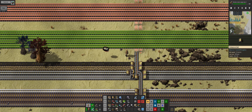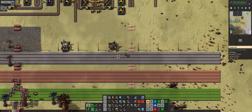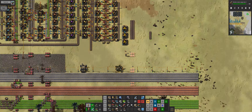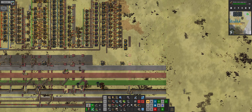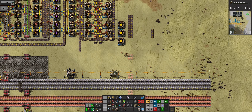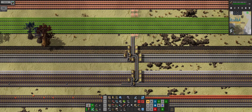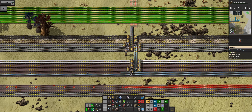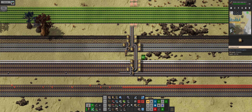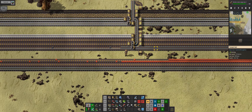We're struggling with these roboports - they are not functioning very well. They are within the construction zone so they'll eventually get built out. On this right hand belt here we want to bring in some more items, going to be a bit of a mess.